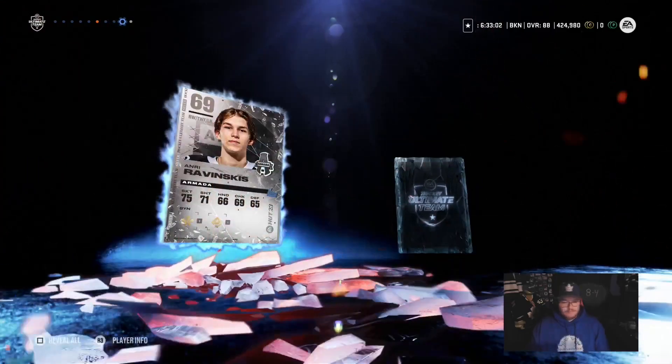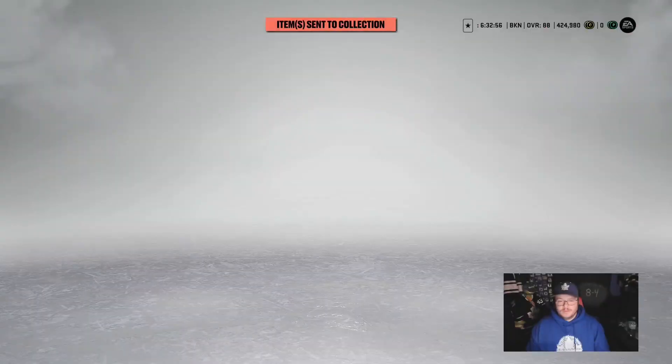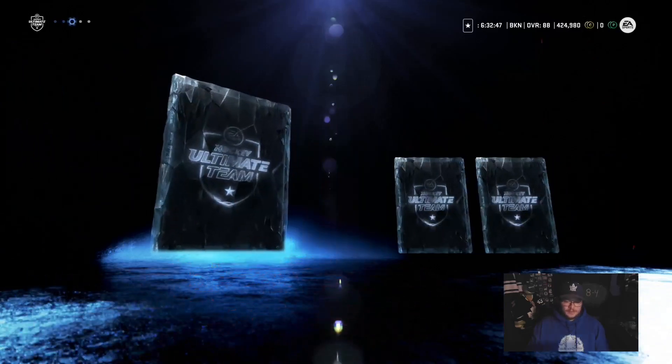Pack stuff, pack stuff. Tradeables — so there's coins in there if we want to put down the effort. Same with these — there's coins right there.